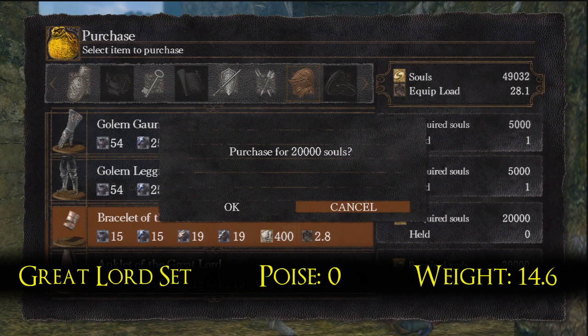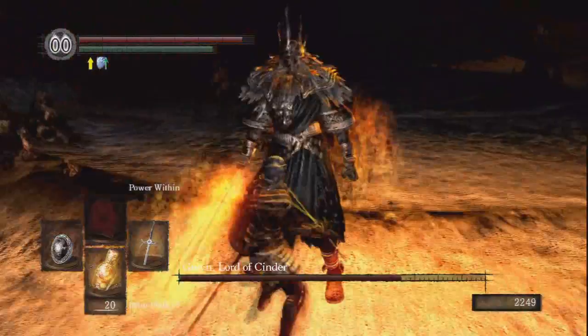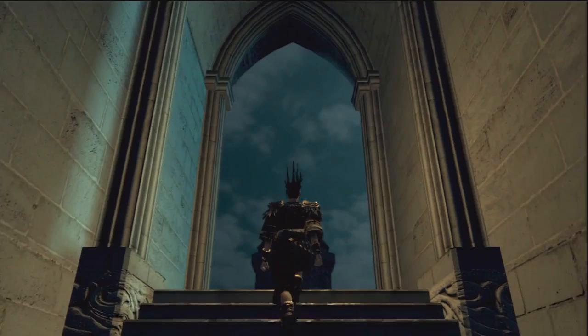The Great Lord set — you can buy this from Domhnall of Zena, but only in New Game Plus. So you need to defeat Gwyn first. His weakness is parrying. Once again, this is another armor sold by our friend Domhnall, so click the annotation for more info. There's not much to say about this one — it's Gwyn's armor.